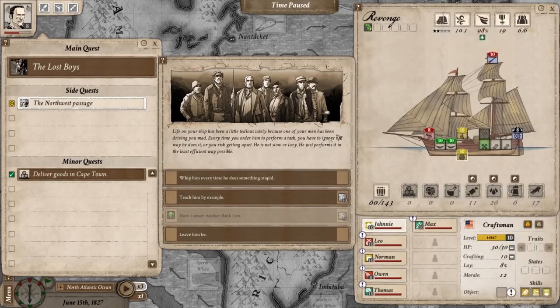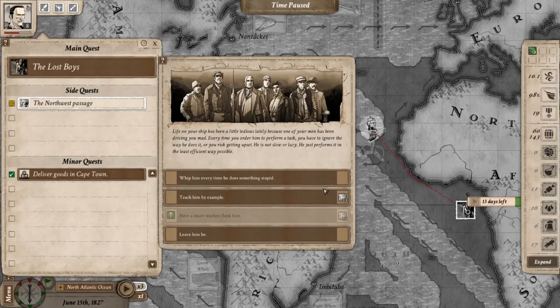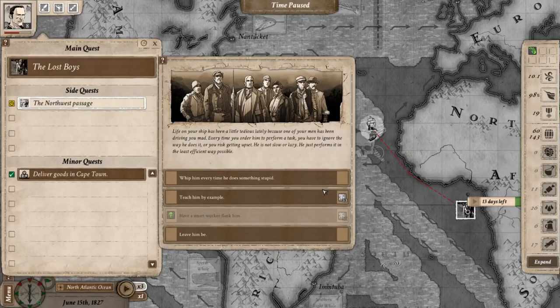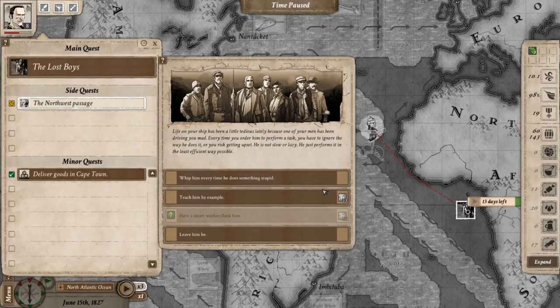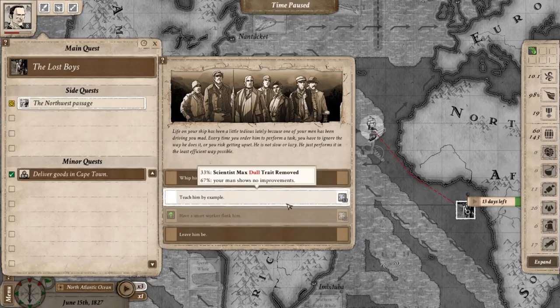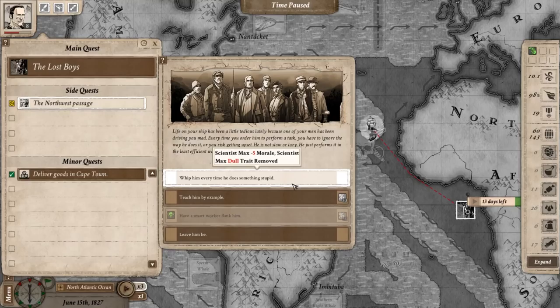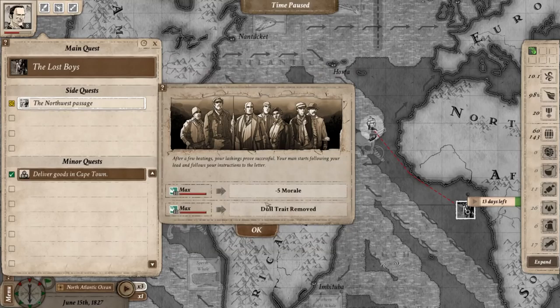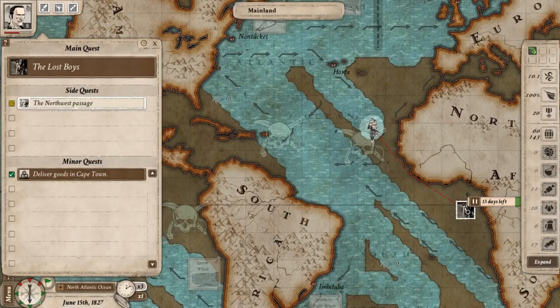Life on your ship has been a little tedious lately because one of your men has been driving you mad. Every time you order him to perform a task, you have to ignore the way he does it or you risk getting upset. He's not slow or lazy — he just performs it in the least efficient way possible. The options are to teach him a lesson or leave him be. We're going to flog him. That removes the 'dull' trait but his morale drops.